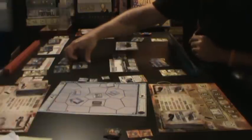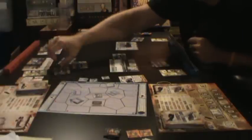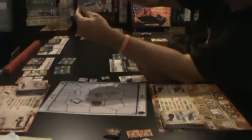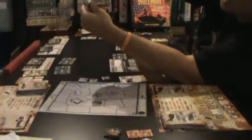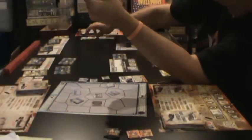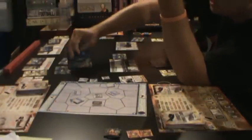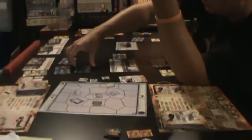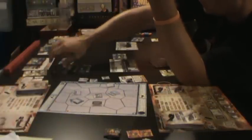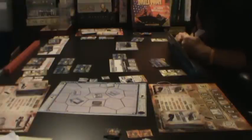Each plane also has its standard side and its damaged or smoking side. If I did not pass the gas check, I would flip this over to its damaged side and continue my attack — which makes it much tougher for that plane to get home. It can get home, but it's a little tougher.